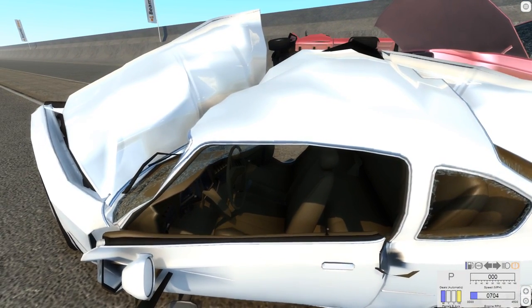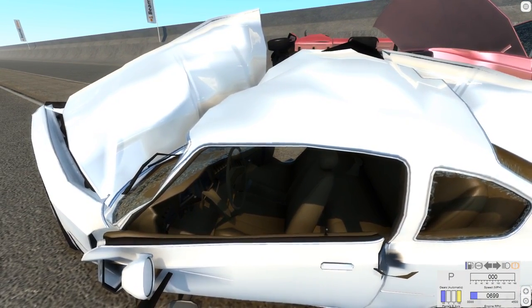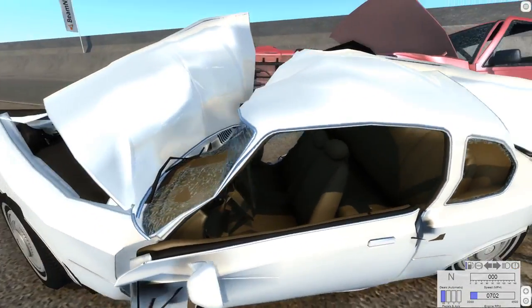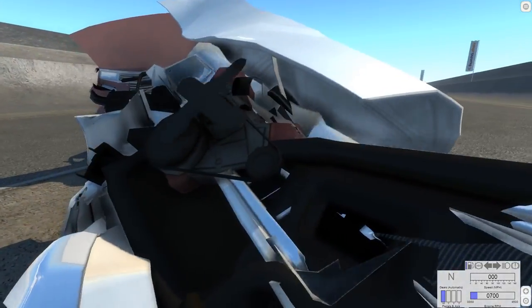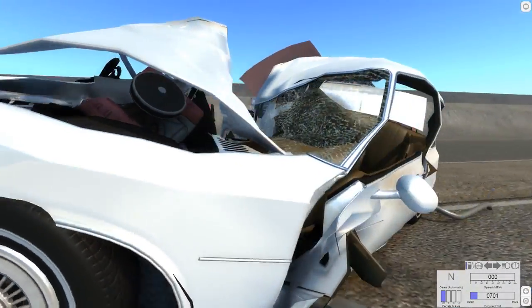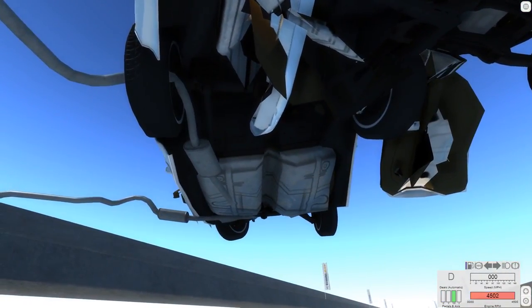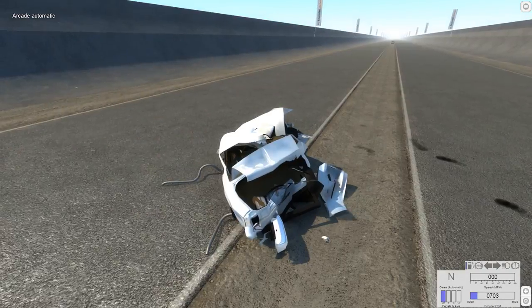I don't know how many Gs you would really experience, considering they're pretty much equalized since you're getting crashed from both directions. So in reality you might be alright in this thing. Maybe not the passenger, but maybe the driver. Oh man, look at the engine — look at the angle that the engine is sitting at right now. What happens if I try to drive it? Does the driveline pop again? Can't tell if it's still attached — but if I hit the gas pedal nothing's happening, so I'm assuming it's already busted somehow.